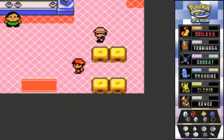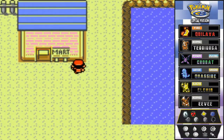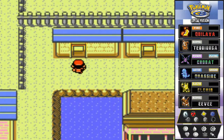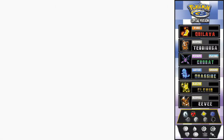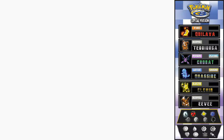Every town has to have a Pokemon trade. If you go here and talk to this guy, he says he's looking for a Pokemon - if you have a Crabby, would you trade it for a Voltorb? Heck yes! Let's go with the Crabby. Connect the game link cable.